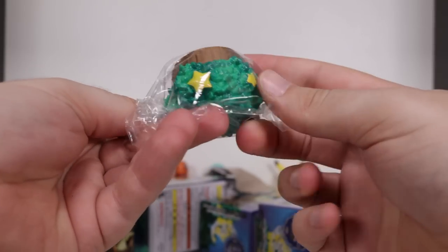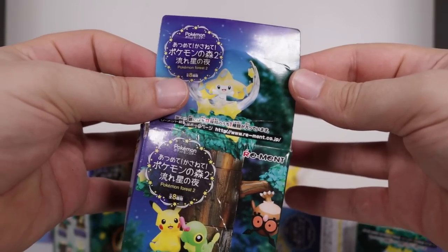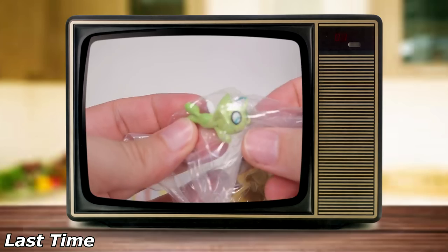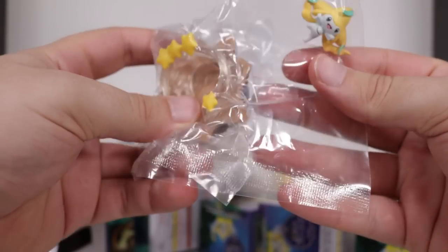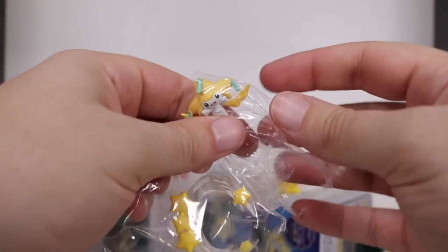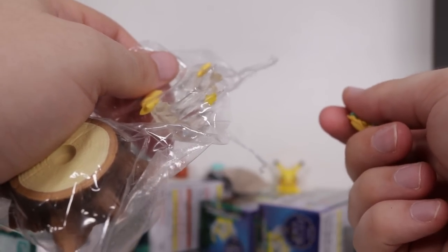Straight away we have a top piece — very, very cool. I think in this one we have a Jirachi that goes on the very top. The last one we had a Celebi. This one's gonna have Celebi — I told you I knew it! I called it. Who's better — Jirachi or Celebi? Let me know in the comments below. I personally like Jirachi. He's just a cute little chubby star baby. Celebi's more of like a grotesque big-head pixie alien.